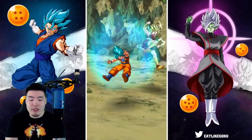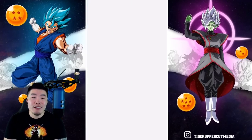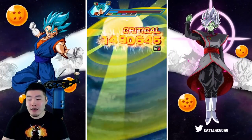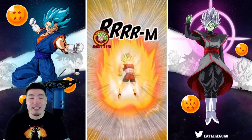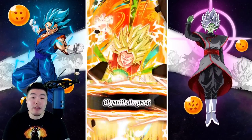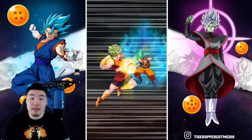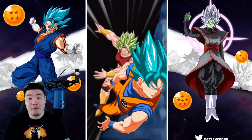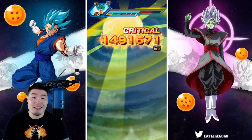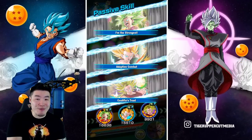Caulifla is always going to have that dodge, unless you're facing an enemy that removes your ability to dodge like Eza Goku or something like that. And she also has attacks effective against all types if you have Kale on your rotation. Overall, I'm liking Caulifla better than Kale. But they're both fun — they're both great EZAs, both huge improvements from the pre-Extreme Z Awakened forms.